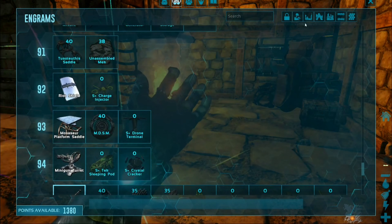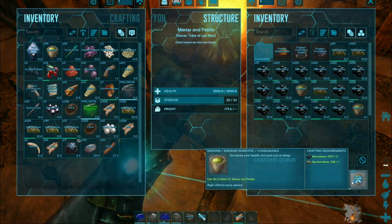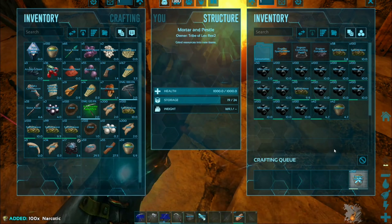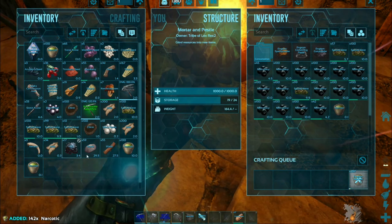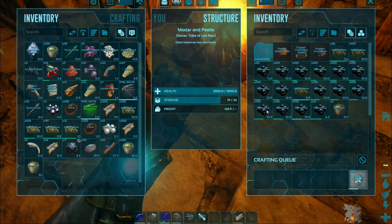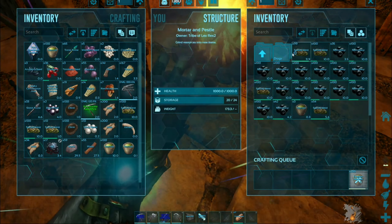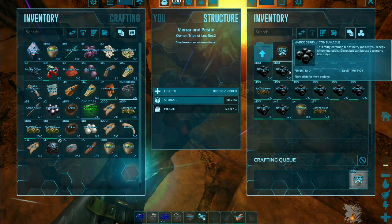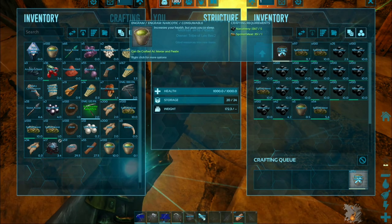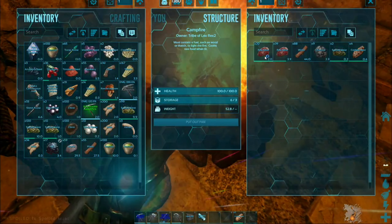Nothing really interesting in the engrams. Everything's looking good for the narcotics — we have 260 crafting up right now. In total I have 201 in my inventory so far. Turns out I still need more narcotics, but I can craft 21 more. We're going to be waiting a while — 274 narcotics total is going to take so long.